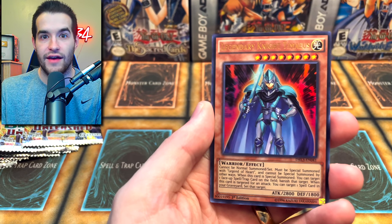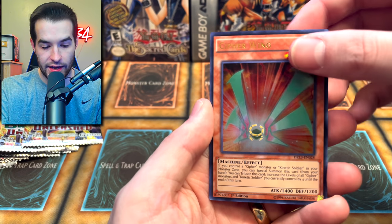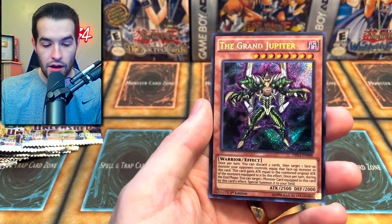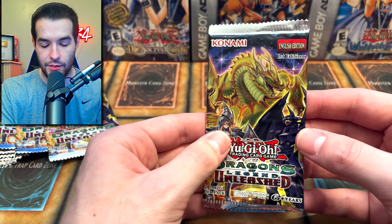Mirror Force Dragon — we've never seen that one out of those legendary packs before. Cypher Wing and the Grand Jupiter again. Not really too excited about Jupiter, but that's okay.